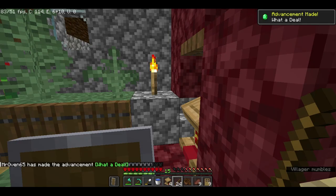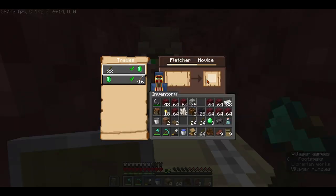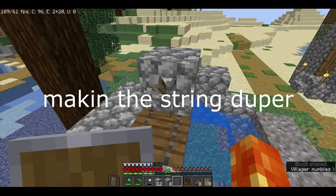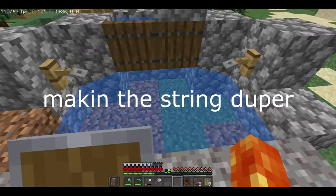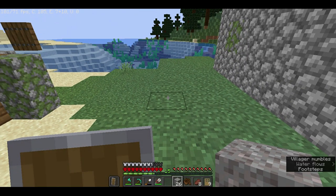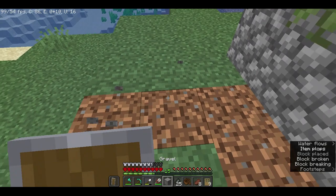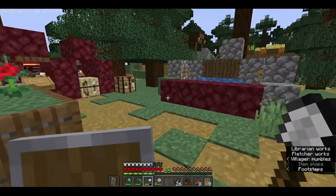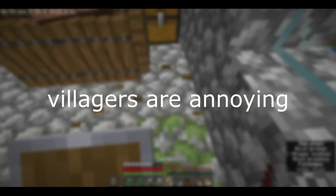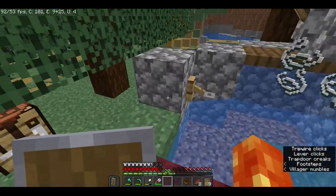What a deal! It's crazy. We're just gonna make a crap ton of sticks so that we can trade with this guy. Now we're gonna turn all this 26 gravel into 26 flint. Finally, 26 flint, and it's all gonna go away like that. We need some more strings so I'm gonna let this run for a second.